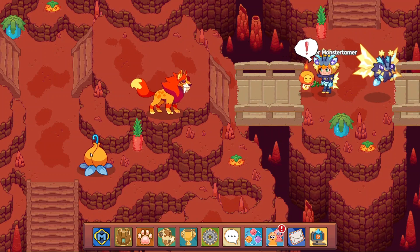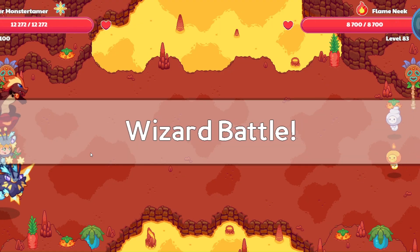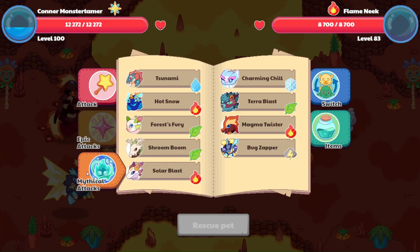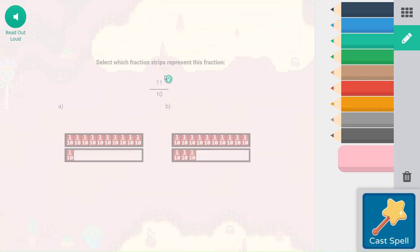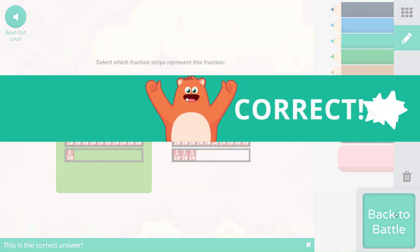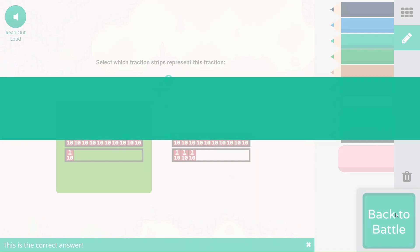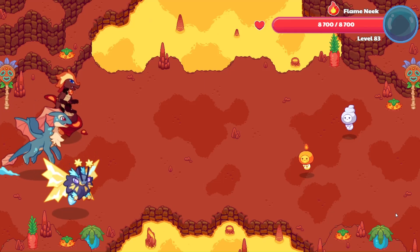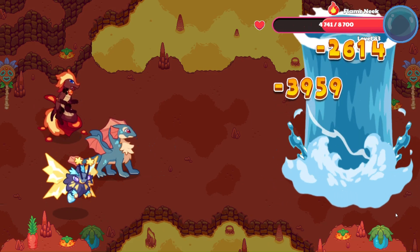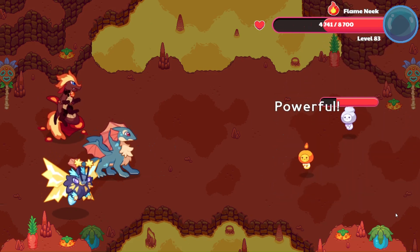I really hope there's one inside there. We have two Neeks. Let's go ahead and start out with a Tsunami here. Eleven-tenths would be one and one-tenth, which this is showing one and three-tenths, which would be 13 tenths as an improper fraction. Tsunami's going to hit — does a pretty good job. Nice and powerful.